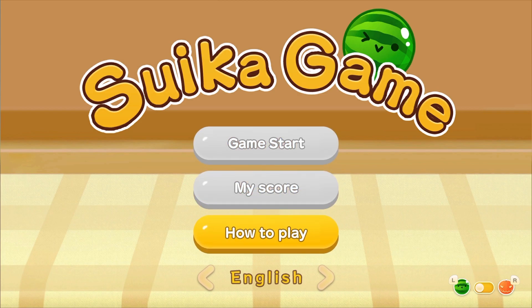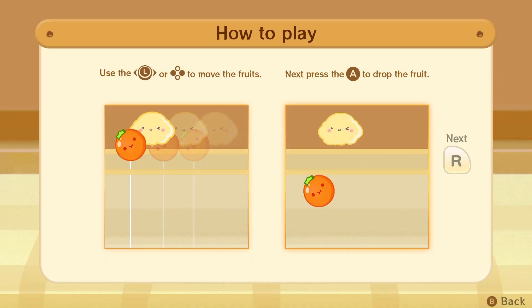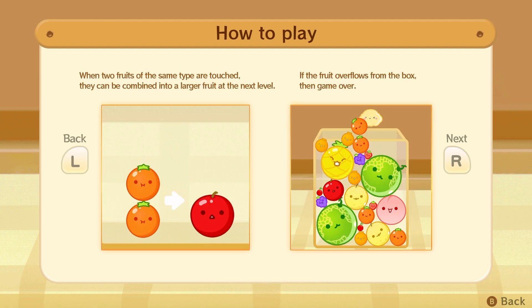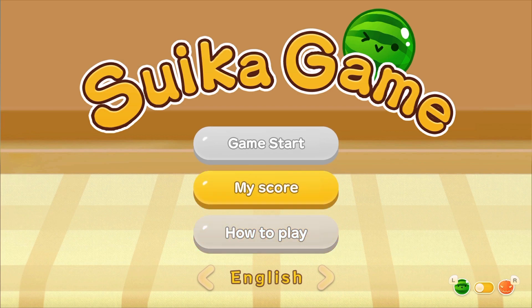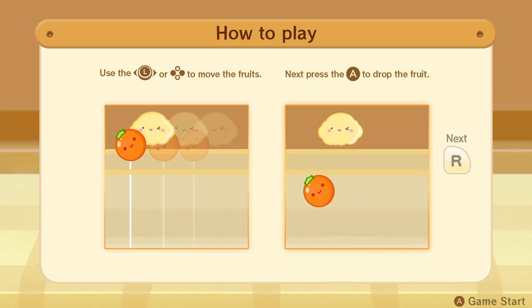Okay, let's go. You move the fruits and press A to drop them. When two fruits of the same type touch, they combine into a larger fruit at the next level. If the fruit overflows from the box, it's game over. There's a variety of different fruits. Alright, I'll click game start.